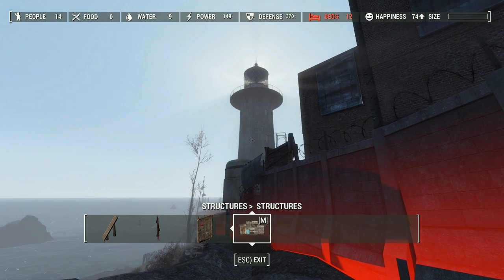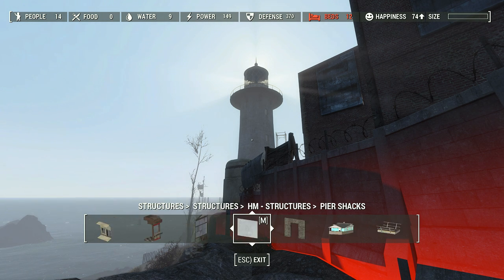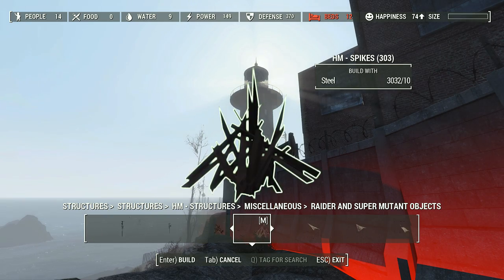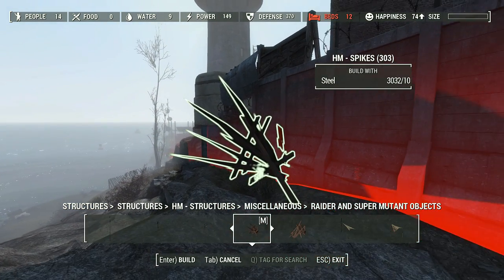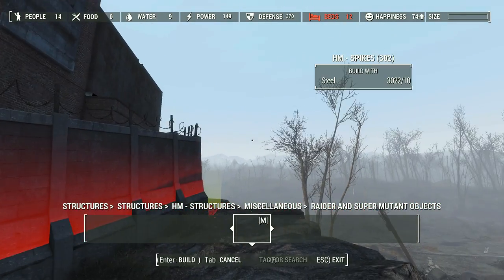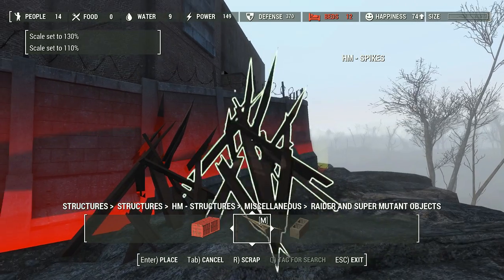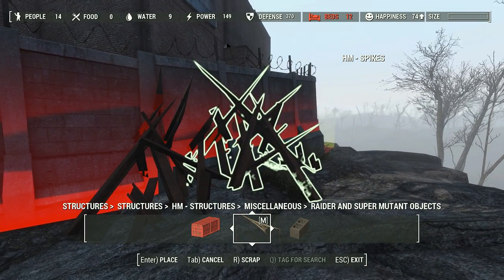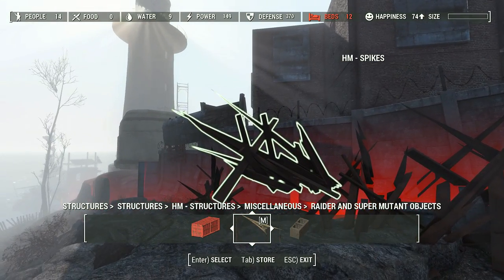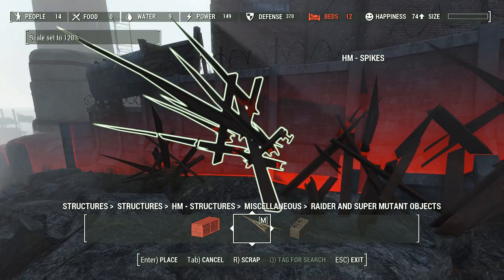I can never remember where exactly the official raider stuff is with all the spikes and whatnot, so let's go to Homemaker, structures, raider and super mutant objects. Every good settlement needs giant spikes! I'll resize those quite a bit, make some big spikes here, do the same with one of these pairs — big industrial spikes.